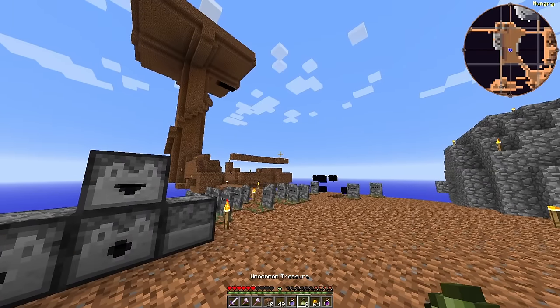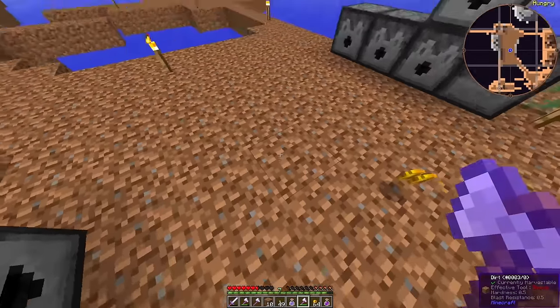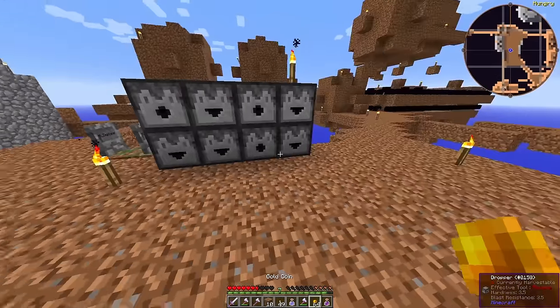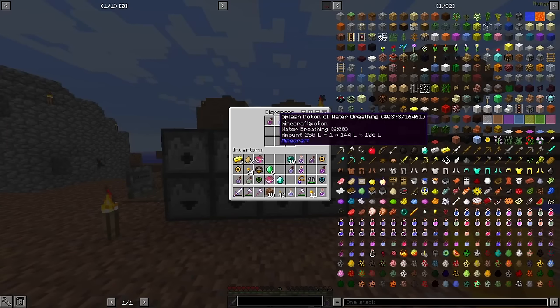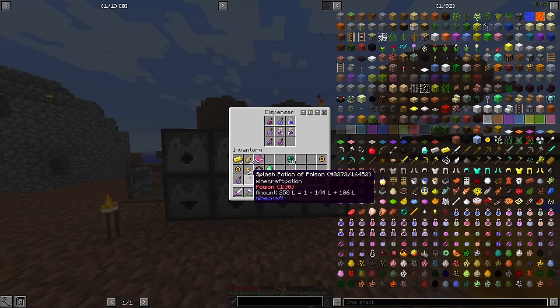I also get random splash weakness potions, which is super neat — no more witch baiting for me if I ever have to heal a zombie villager again. Sadly there are no golden apples, but overall I'm pretty okay with this result. Time to go visit our recalcitrant friend and feed him green rocks until he pops.